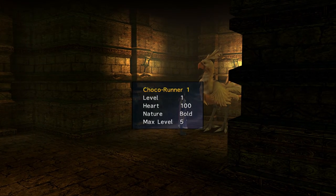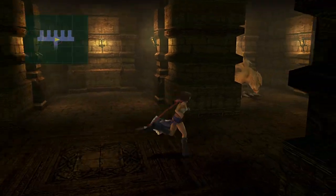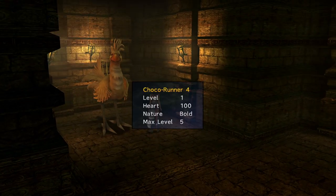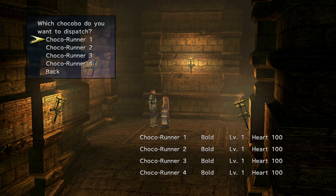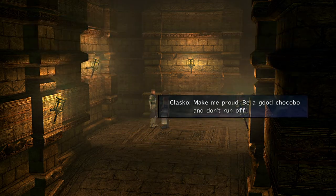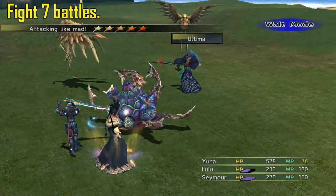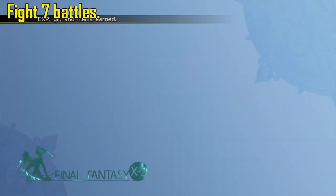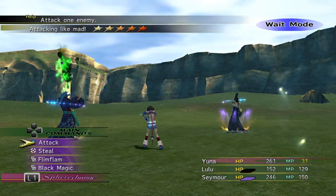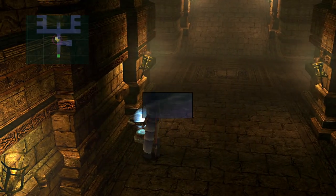Once you have acquired 4 of them, we can begin the quest. Start by dispatching all 4 to Calmlands. Apply 7 battles outside. Then return inside the ranch. Save your game first, as we have to make sure that every Chocobo returns.